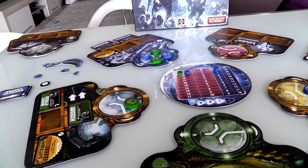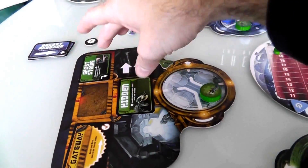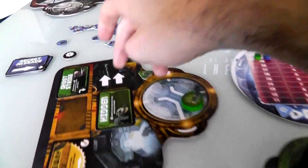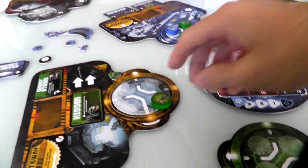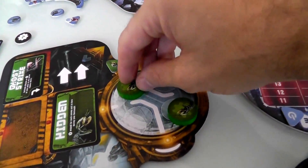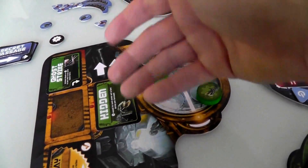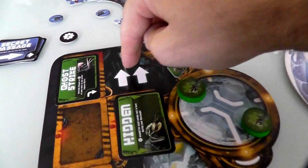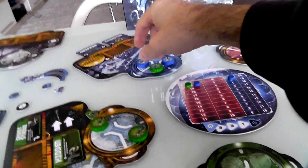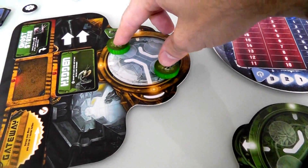My second action will be moving one of these guys — it's four spaces — one, two, three, four. Boom, he's in here. And I will get to move a third time since I put two guys in here — on this turn I get to do three turns. My third turn: I'll move this guy. There are only three and the others can't move — they're locked into this room. This guy can only move three spaces — one, two, three. Finally, one of my guys has made it back home.